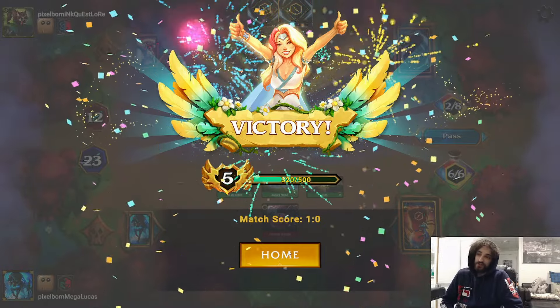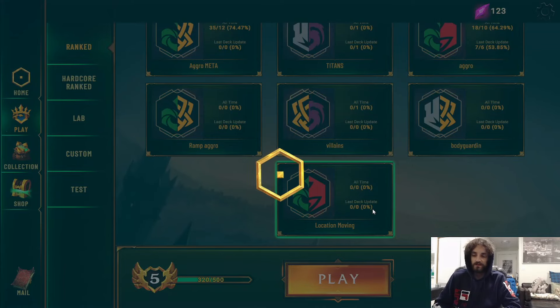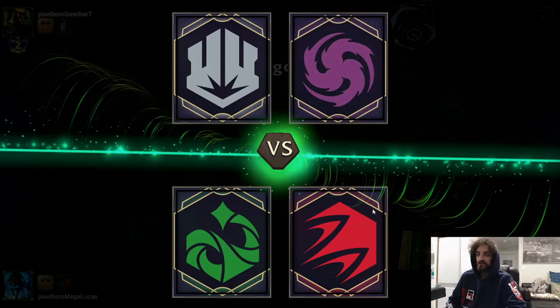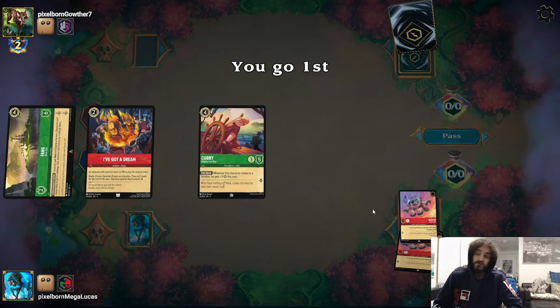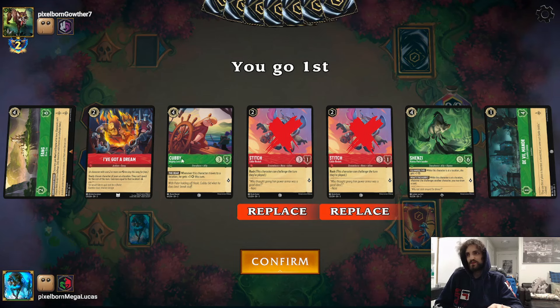The game showed some good stuff. The big play was Jim Hawkins plus Fang River City together - that was quite a huge play. We also went first. We put some Stitches in last minute swap and will see how they perform in game two.